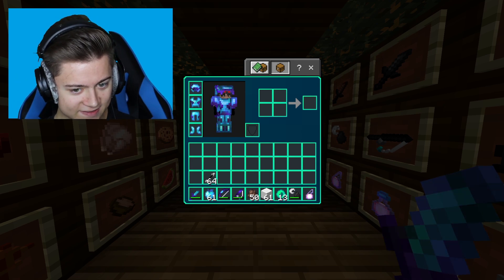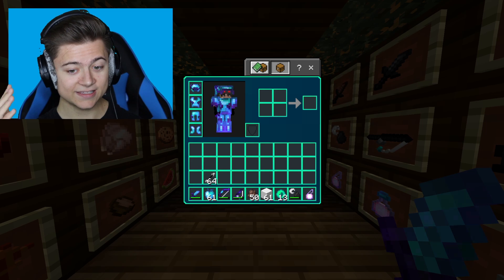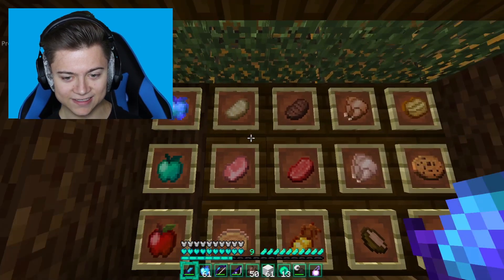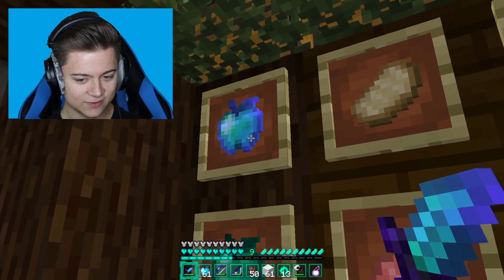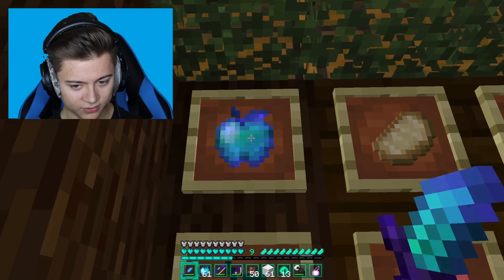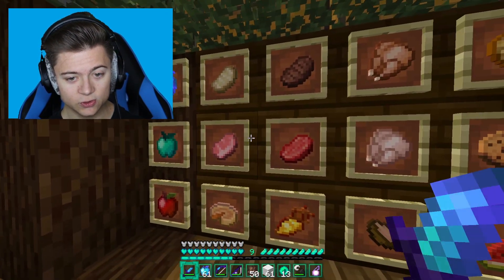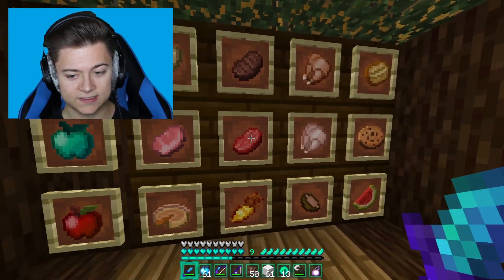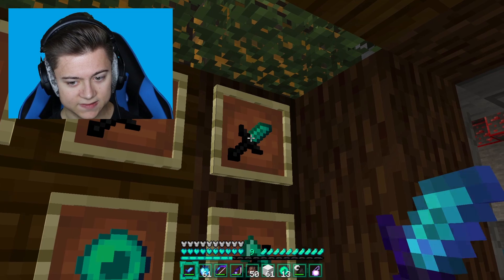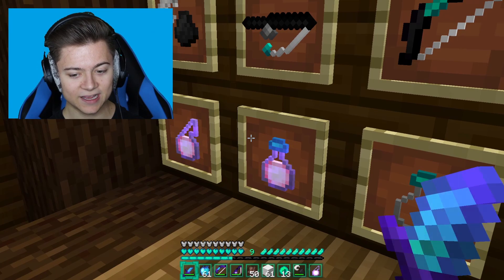This is actually the inventory as you can see right here — looking super amazing. This actually might be better than the original, it's really good. We got the apples looking really cool, and it's not just a pure blue — it's more of a bluish-green. Looking pretty good, and over here we have the weapons and everything looking super cool with this recolor as well.